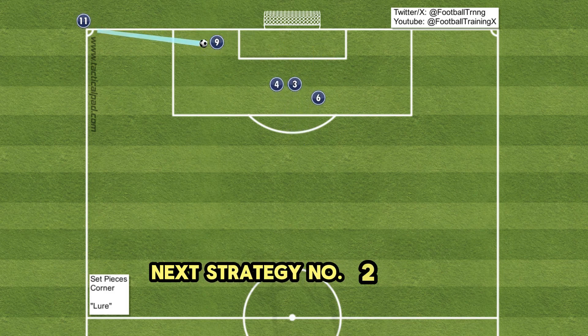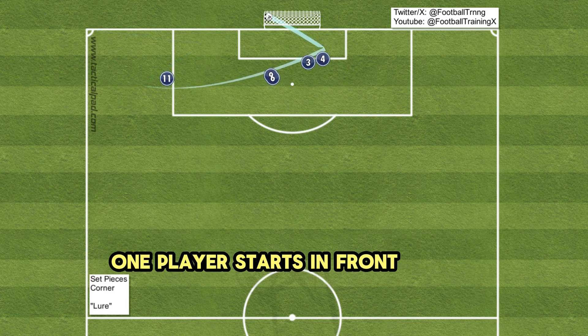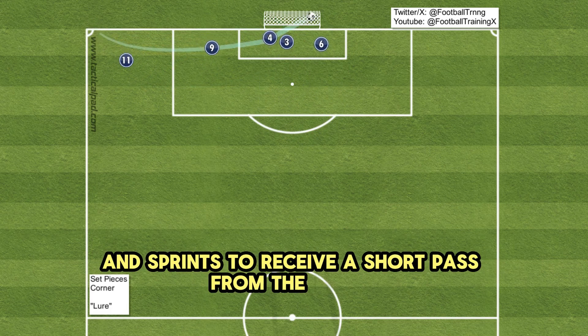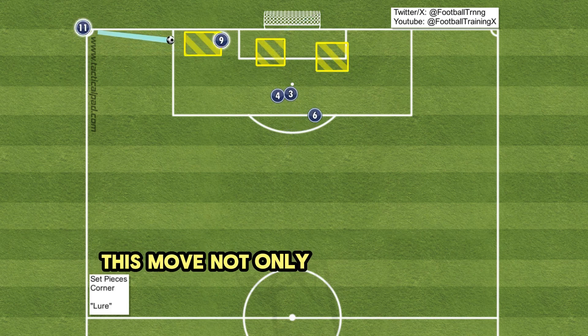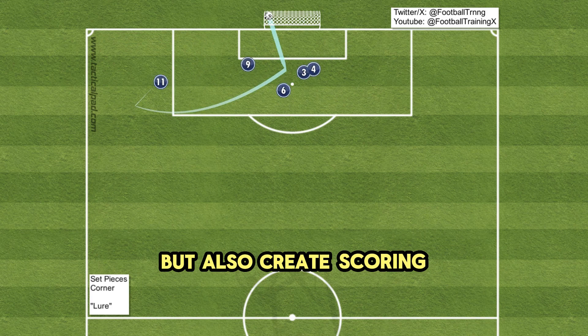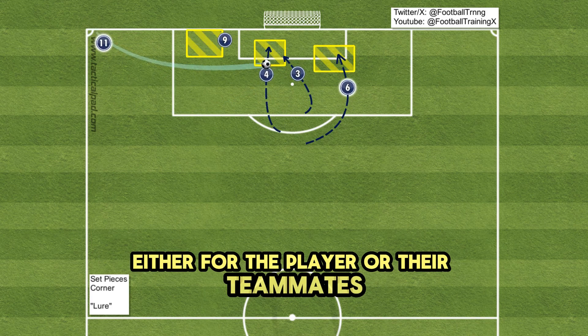Strategy number two: lure. One player starts in front of the goalkeeper and sprints to receive a short pass from the kicker. This move not only lures defenders out of position, but also creates scoring opportunities either for the player or their teammates.